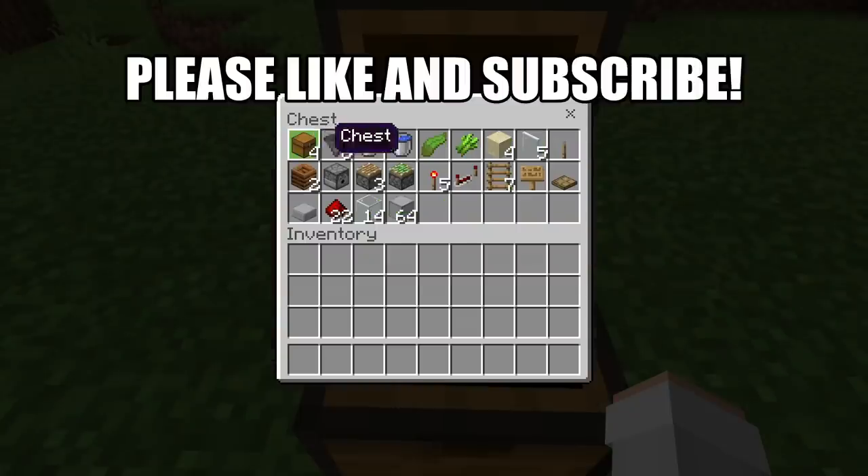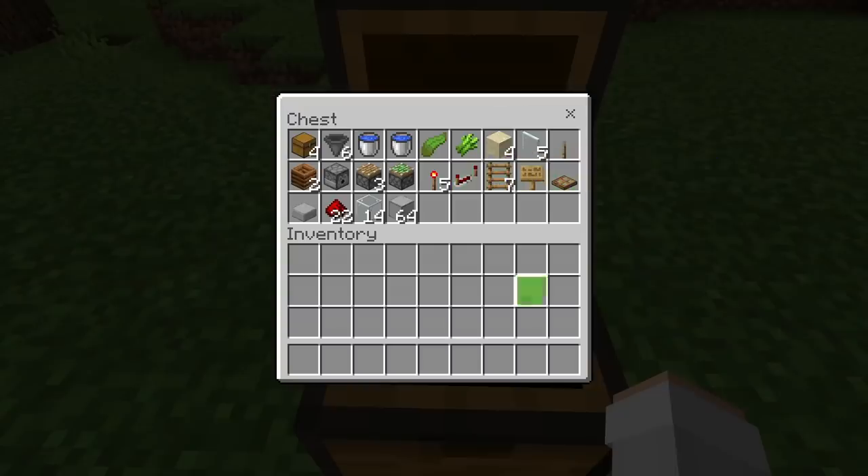For this farm, all you'll need is 4 chests, 6 hoppers, 2 water buckets, 1 kelp, 1 sugarcane, 4 sand blocks, 5 glass panes, 1 lever, 2 composters, 1 dispenser, 3 pistons, 1 sticky piston, 5 redstone torches, 1 redstone repeater, 7 ladders, 1 sign, 1 trapdoor, 1 slab (any type), 22 redstone, 14 glass blocks, and finally about a stack of solid blocks. You guys can use any type of solid block you want, for example cobblestone or wood planks.